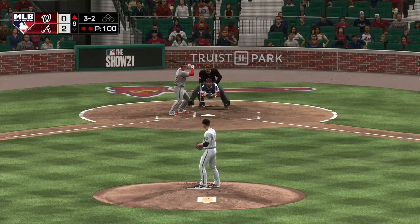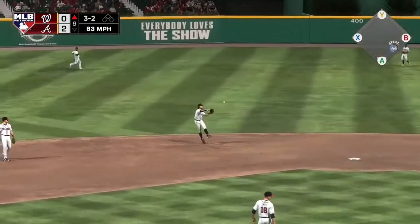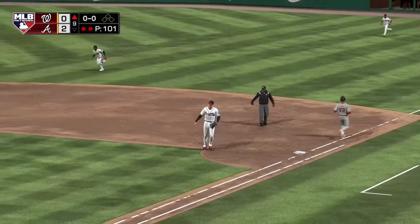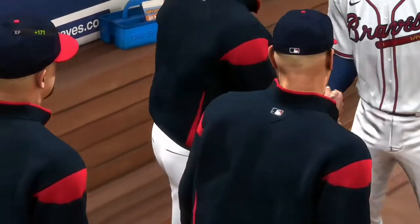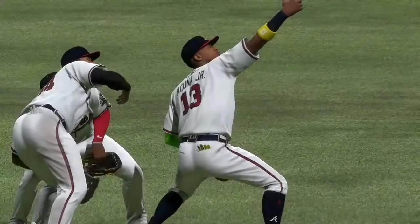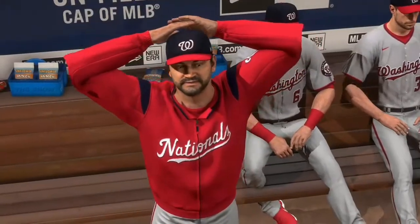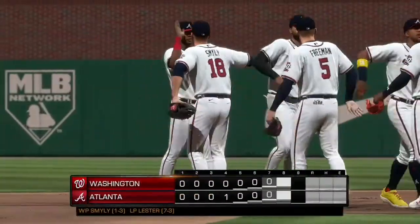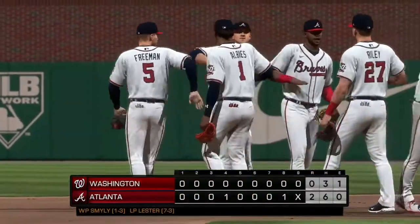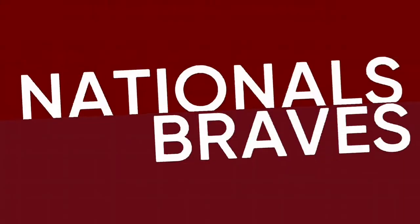Last strike now for the Nats. Ground ball sent back up the middle, Swanson brings it in, throw to first, still in time to get him, and the Braves are back in the win column again as they take game three of the series, and the ball game is over. This evening's game finishes 2-0 the final score. The Braves took the lead in the fourth and held on until the end. Drew Smiley gets the win on the mound, his first of the year, and it's a dandy — a complete game, three-hit performance. John Lester takes the loss after giving up only one earned.